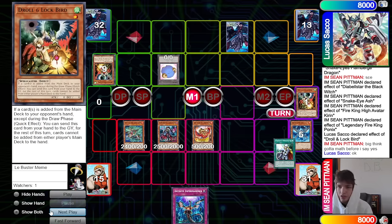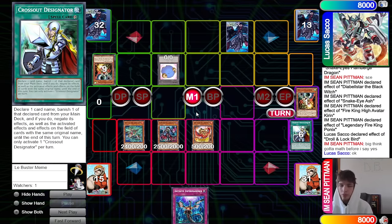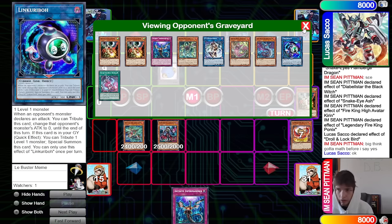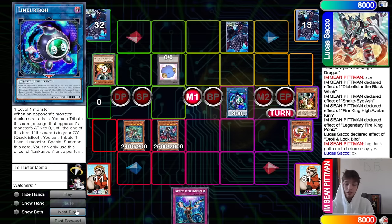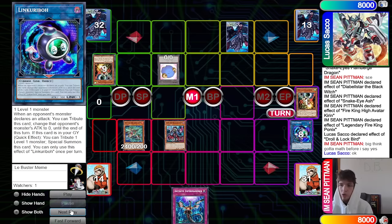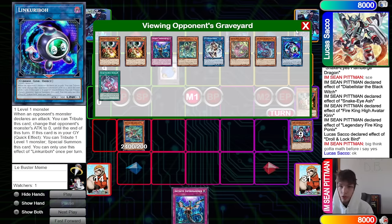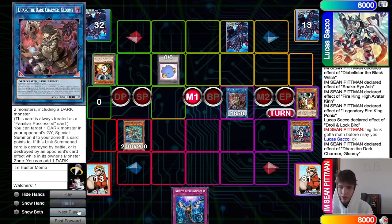They do chain Crossout, they chain another draw, so summon out the Ponix. We do have Hida that will be able to take from the opponent's graveyard. We do have Imperm that can also try to deal with the opponent's next turn play, but they do have Link Karibo in their grave. We could technically take Link Karibo out of their grave — make Link Karibo — but if we go for SP we're definitely just banishing Original.